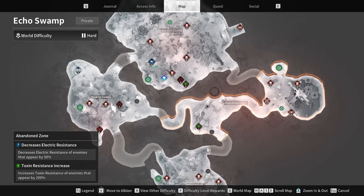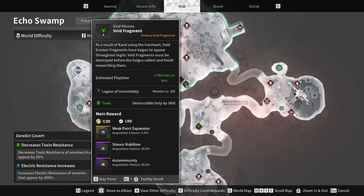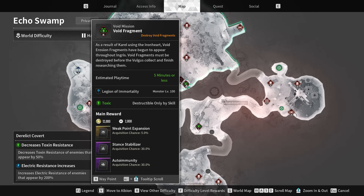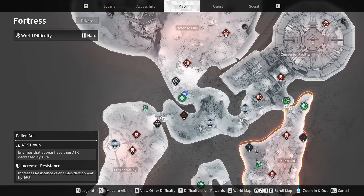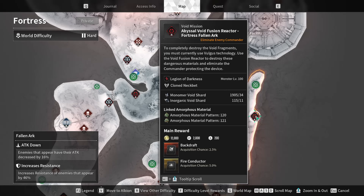One quality-of-life change: void fragments now show which element or which descendant you need. For example, green means poison or toxic. If you go to another one like Fortress, blue means electric, so that can be a little helpful.